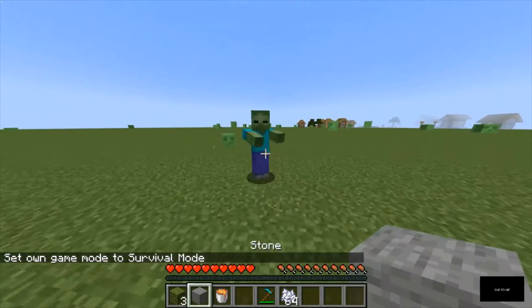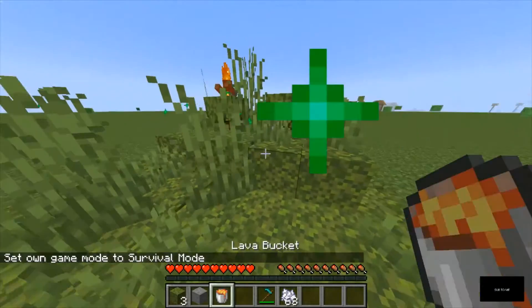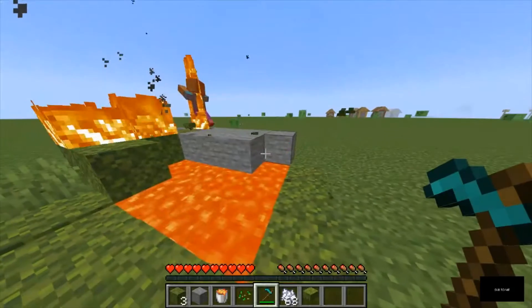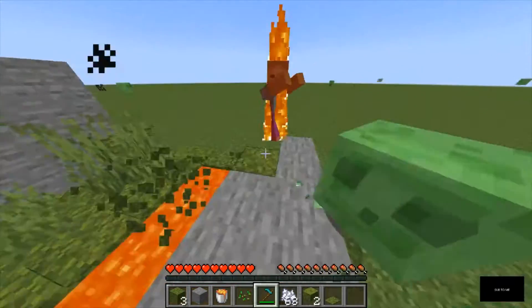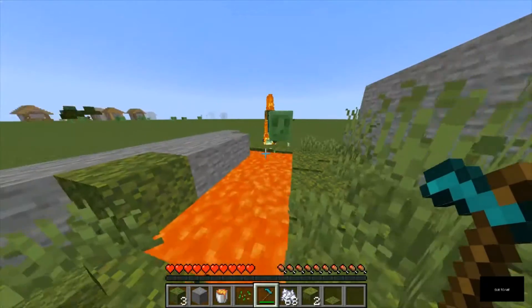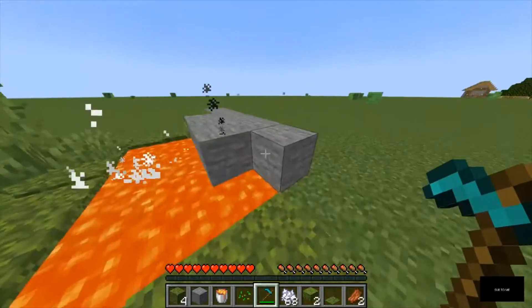Zombie man is coming behind me — what do I do? Oh my god he's coming on the moose, break it! It did not work. Zombies have more IQ than George, seriously. Oh yeah, come over here buddy, fall in the lava!